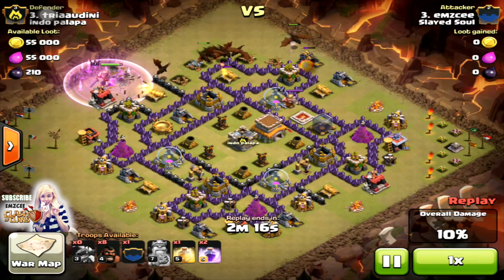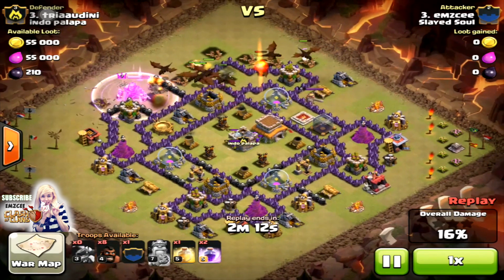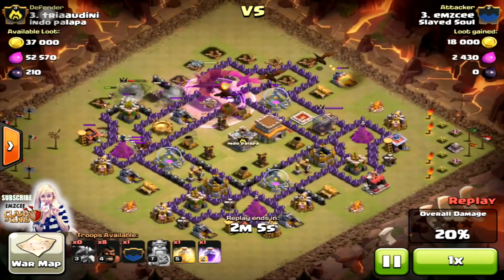I dropped my hero to attract his Archer Tower. That way his Archer Tower will just focus on my King and not on my Dragons, since I don't really need my King 100% in this attack.